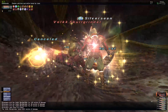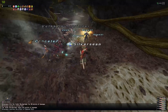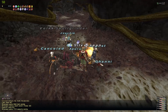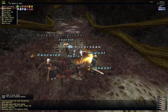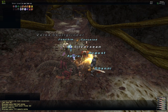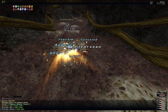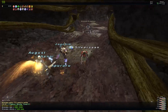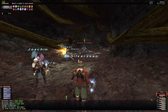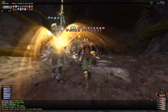If you have already received the unique rare item from an Incursion NM, the coffer will instead give you Gil. For instance, if I already have the Oransy Fleuret from one of the Notorious Monsters in Incursion and that coffer contains another Oransy Fleuret, I will instead get Gil, because I already have that unique rare item that the coffer from that Notorious Monster drops.